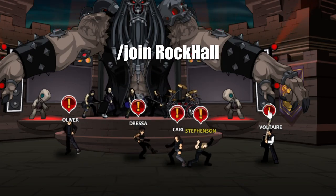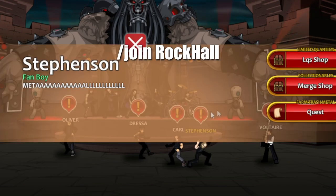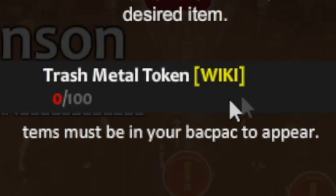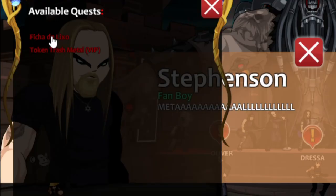After completing the quests of all the NPCs on the map, you will talk to NPC Stephenson, then open the merge shop and farm the trash metal token items — you will need 100 to get the class.